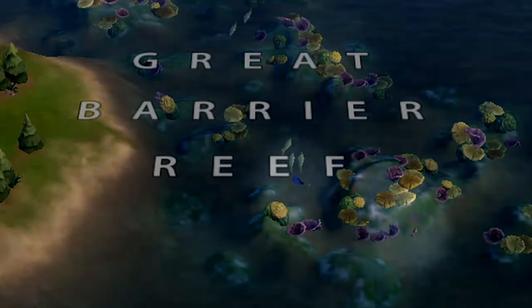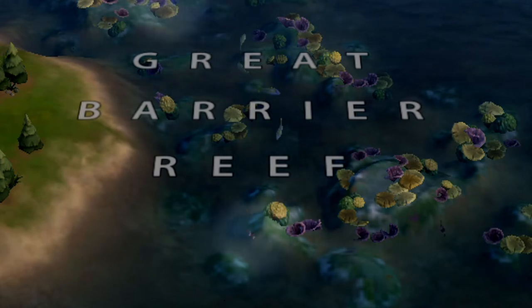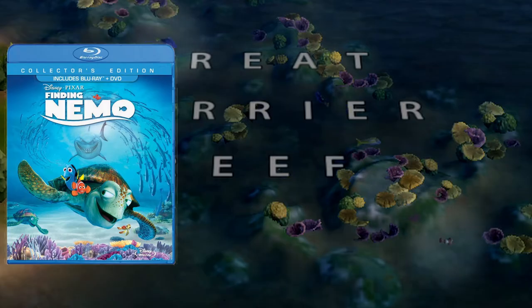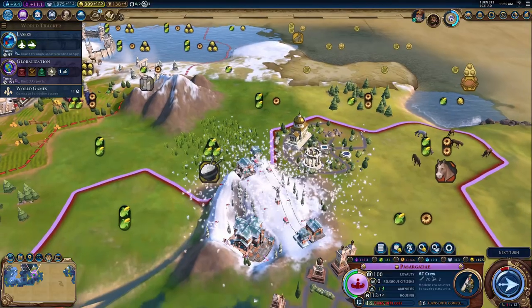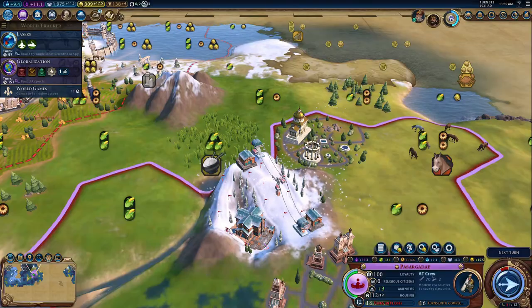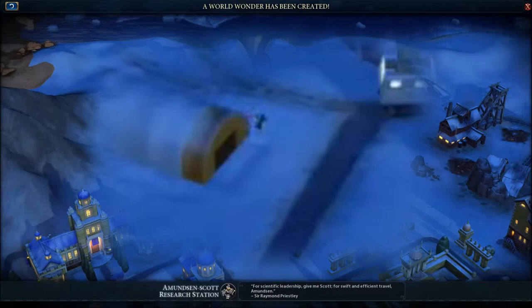Starting off with terrain and buildings: take a look at the Great Barrier Reef the next time you play, and you'll notice a familiar duo of fish swimming around — a nod to Pixar's Finding Nemo, which features a clownfish and blue tang teaming up to find Nemo's missing son, taken from his home on the Great Barrier Reef. Also try zooming into the ski resorts and shaking the camera around vigorously to produce a cool snow globe-like effect. And if you zoom into the Amundsen-Scott Research Station, you'll see tiny penguins waddling around in the snow.